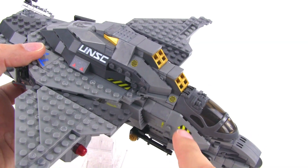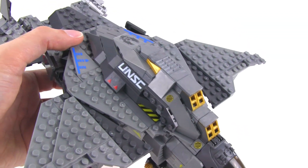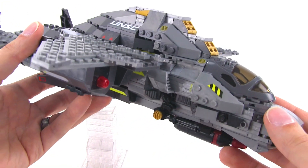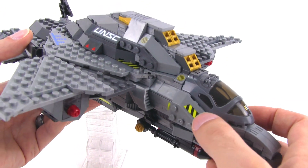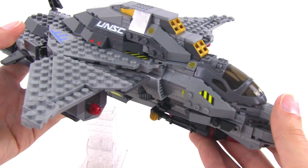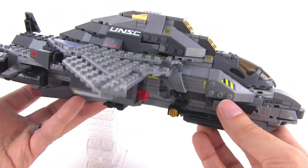The instructions are terrible for the stickers. They show you where things go, but they give you the wrong numbers for most of them — the majority have the wrong numbers on them, but you can clearly see what goes where. On some of them you have to actually look at the shapes of the die cuts of the stickers themselves to see where they will end up fitting.